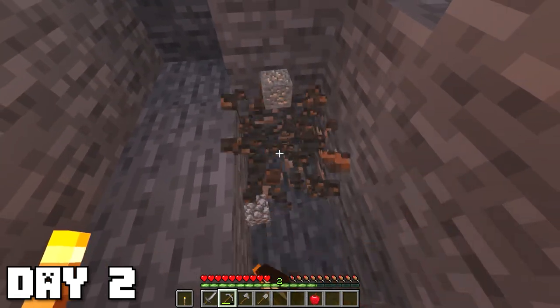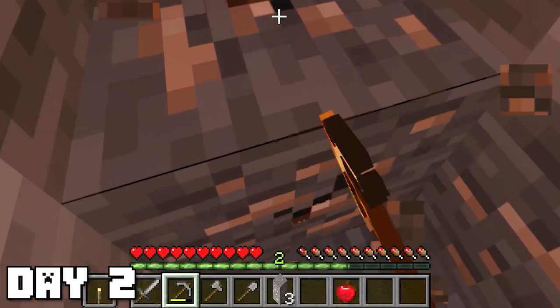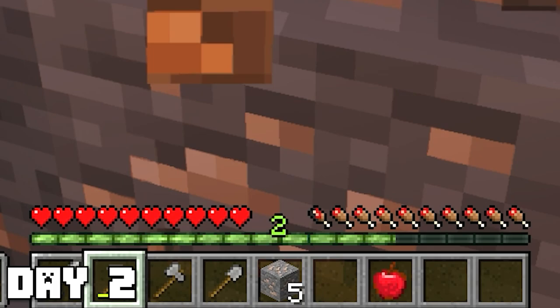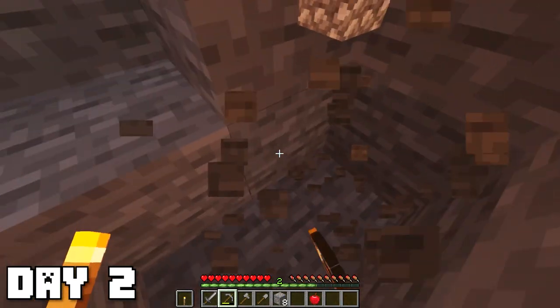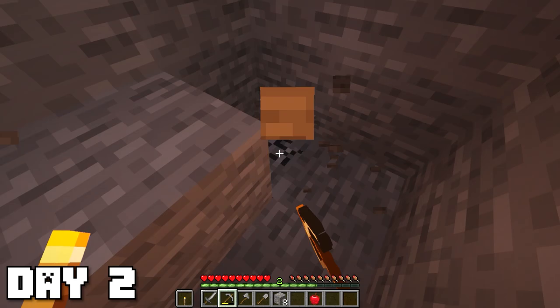Starting out day two we got some mining going on and came across our first pieces of iron. Now you might have noticed the hearts aren't hardcore hearts — this is a pre-made map so I couldn't change the mode, but we are just going to pretend that I'm in hardcore. If I die it'll be over. Also you can download and play this map yourself — there'll be a link in the description. The version is 1.16.1, so no 1.17 cool features.